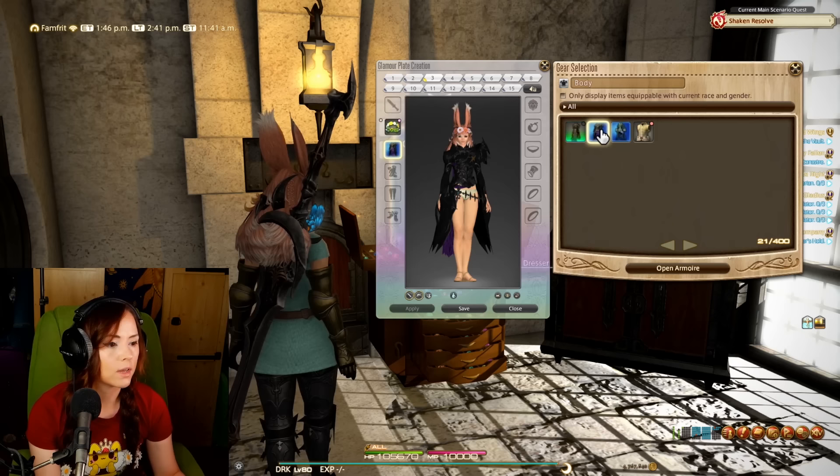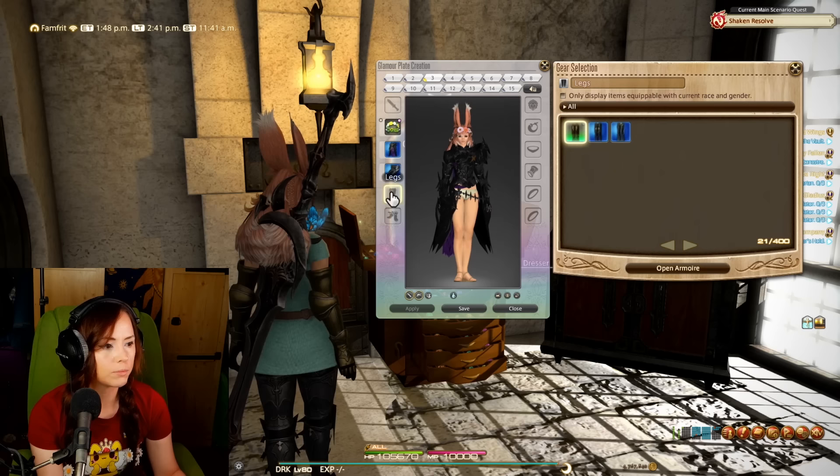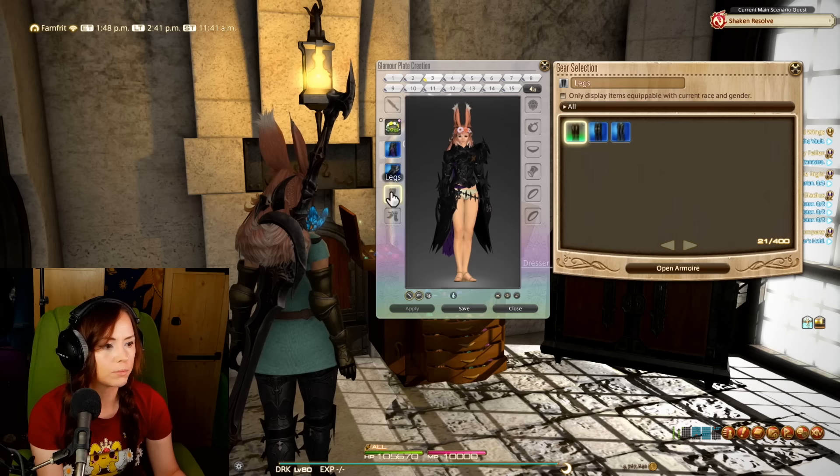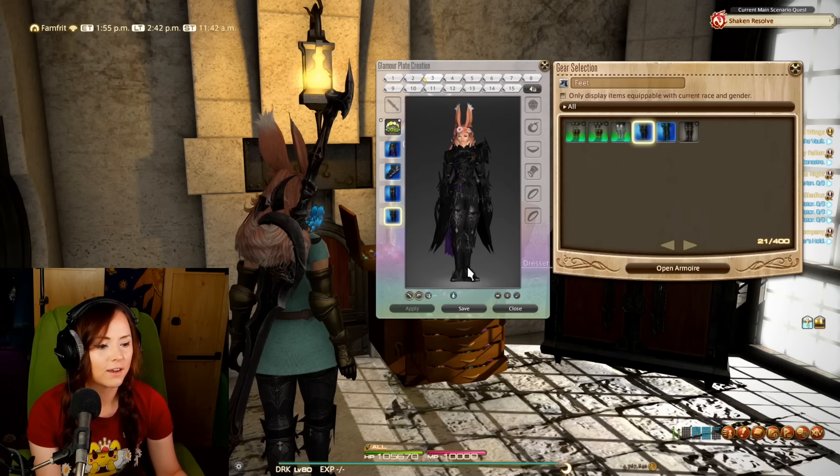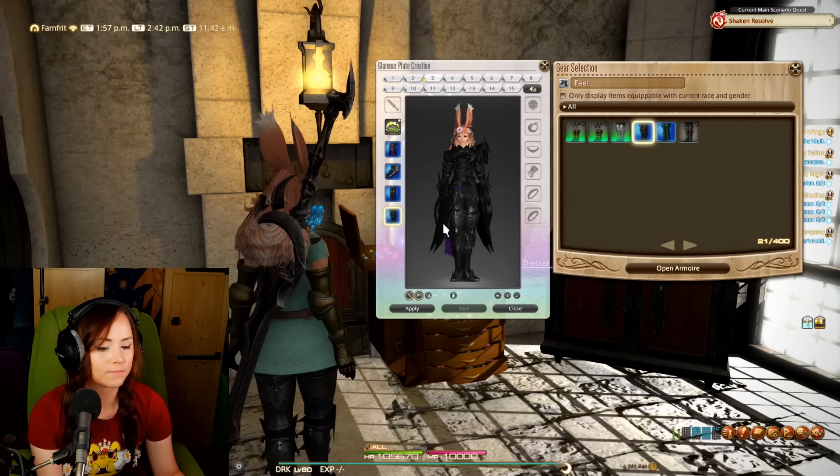That kind of makes sense — so instead I'll just put the Dark Knight gear in that slot. Some Dark Knight fending gear, and random fending boots just to mess up the outfit. Once I'm satisfied with everything, I click 'Save' — Glamour plate three saved.